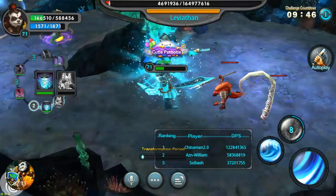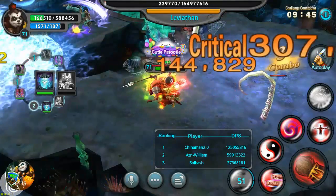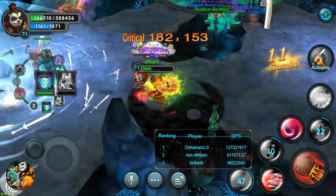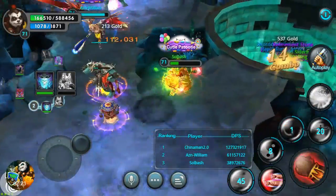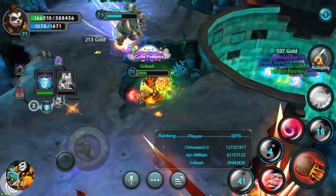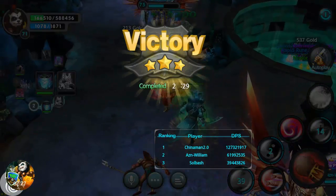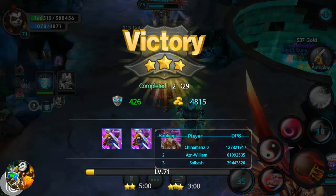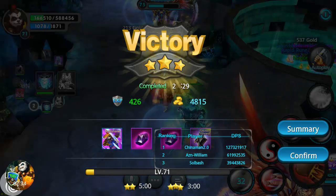Those bubbles are very annoying. I barely squeezed by two of them right there — if you get caught inside those things they stun you and just annoy the crap out of you. I just wanted to take the trash out, and that's basically what we did. You see all the items drop in the middle; you still receive them after it's over. We got a three-star victory on that.